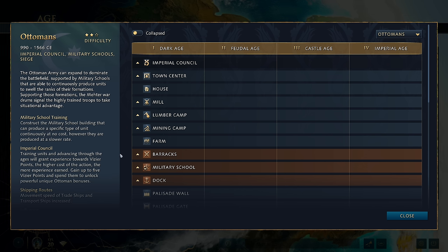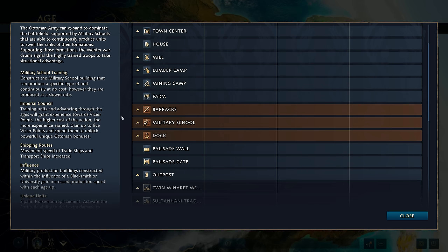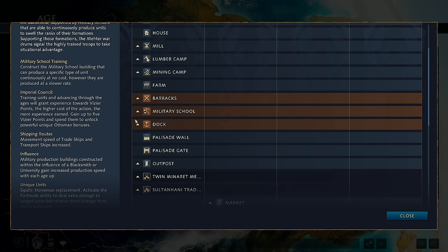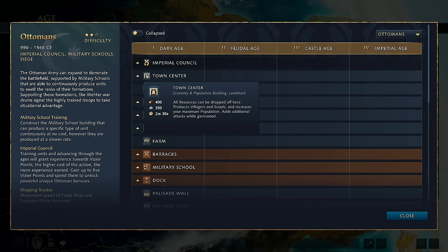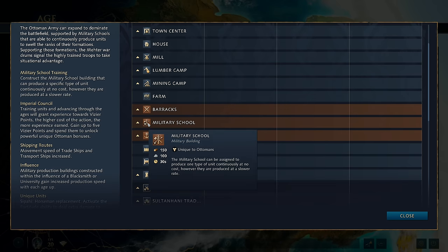What are the strengths for the Ottomans? A really big strength is that their military school has really good synergy with the town centre. Cost-wise, the town centre costs 350 stone and 400 wood, while the military school costs 150 wood and 100 stone — not only do they both cost the same resources, but the ratios are almost identical.